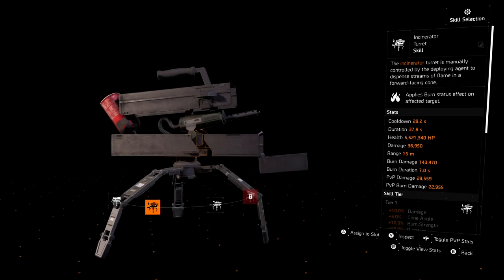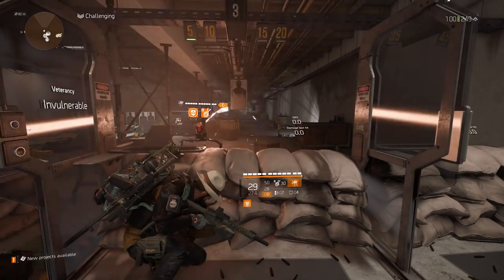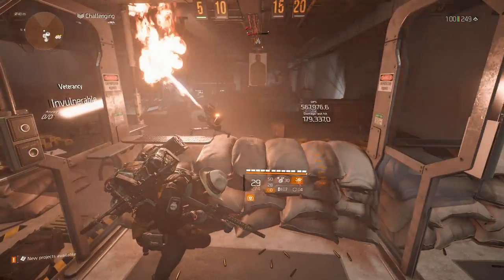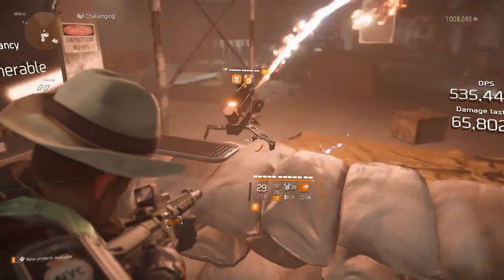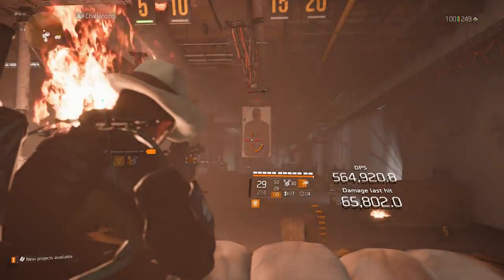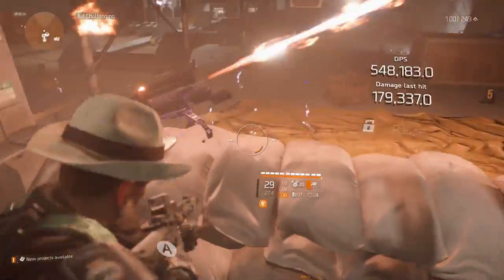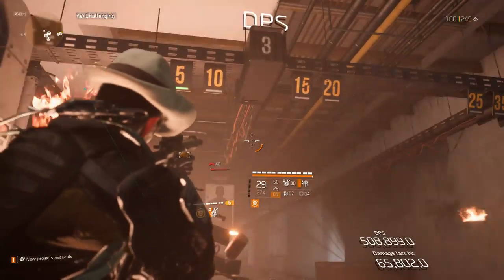The next one I wanted to test out was the incinerator turret, and this was the only one I could actually think might be really beneficial. The problem is the incinerator turret has two different durations. The first duration is basically it not doing anything. The second duration is it draining at an extremely fast rate when it's actually spewing out fire — basically using like five to ten times the actual duration per second. So when you try to give it 13 seconds, you're only adding a tiny fraction to the actual duration when it's spewing fire.